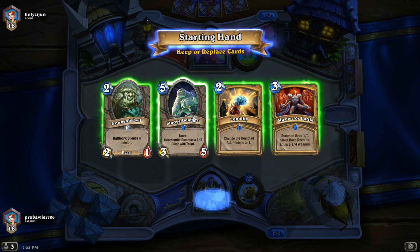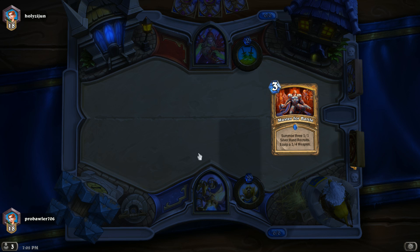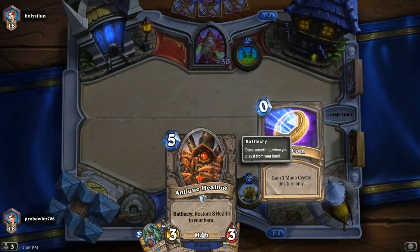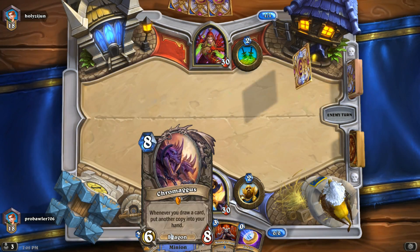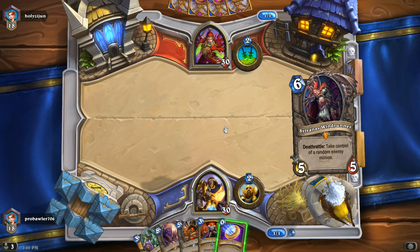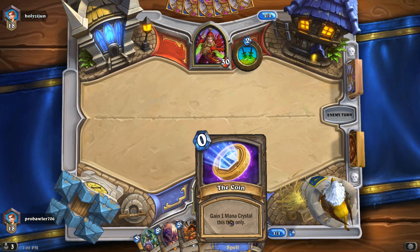Alright guys, in game one we are going up against a Rogue. This is an okay opening hand — I would prefer to have some Shielded Minibot or Zombie Chow action. Aldor Peacekeeper is also good. We have Chromagus and Anti-Killbot, not the best, but since we are focusing on the holding-a-dragon concept, Chromagus actually ends up being pretty good. We are going to take it slow here — not coin hero power because 99.9% of the time that might not be the right thing to do. That coin can be very valuable.